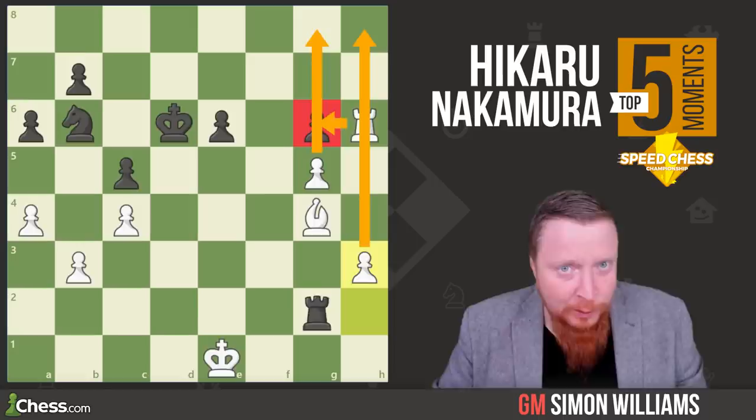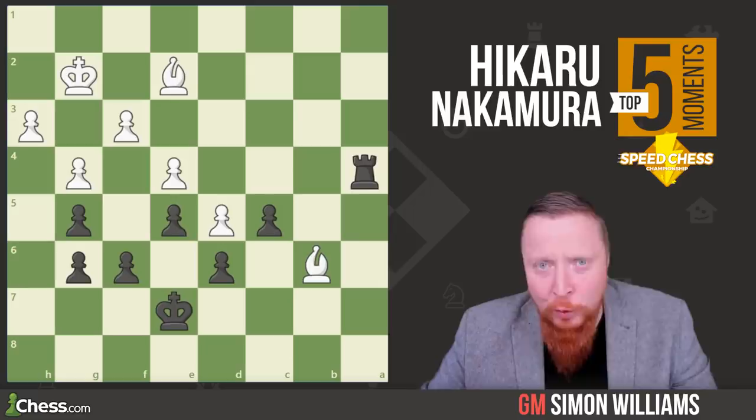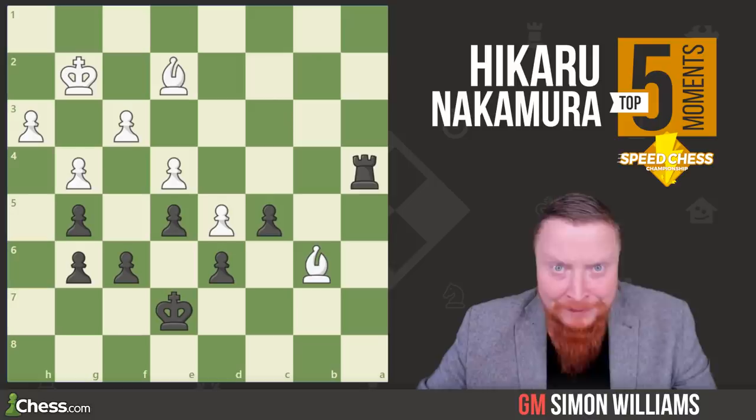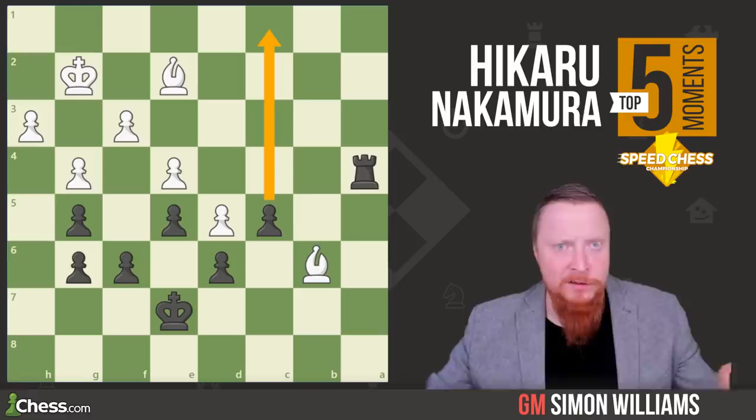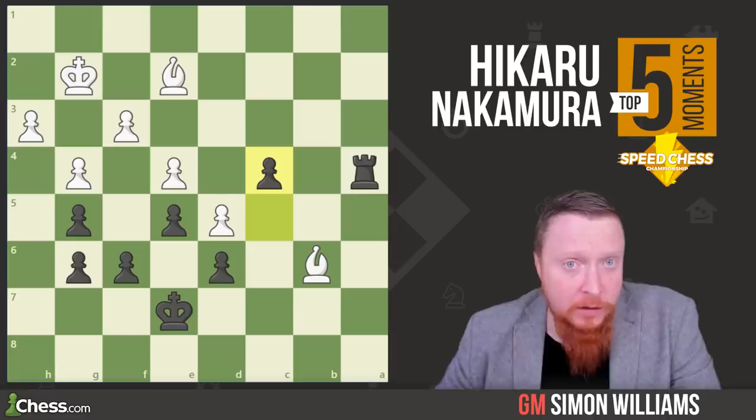Wesley So is on the receiving end yet again. In this position, it really reminds me of a statement from Philidor that passed pawns must be pushed. At the end of the day, in the ending, the main objective is to queen your pawn — get it to the other end of the board. So many players forget this and mess about, but here Hikaru gets on with things with c4. What makes this particularly great is the use of little tactics to achieve positional gains.